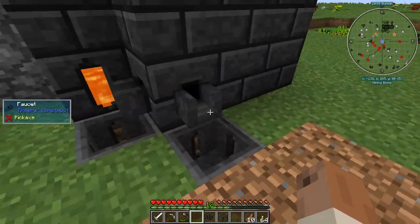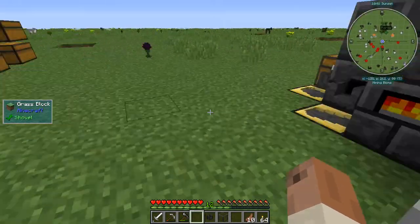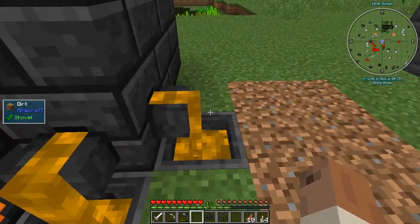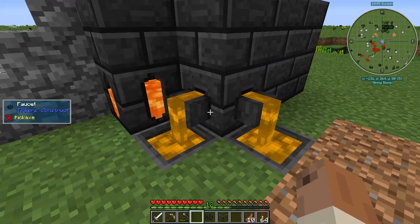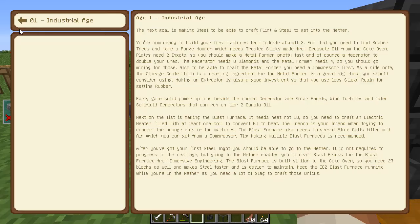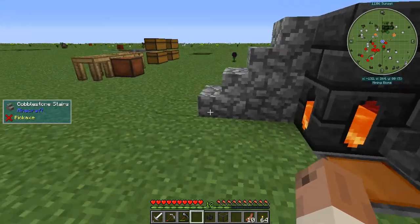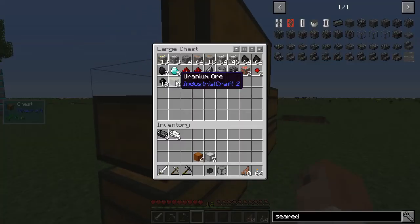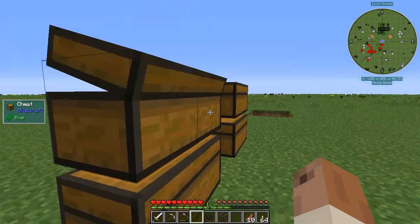Alright, welcome to Episode 4. I'm cooking up copper and iron — I've got all kinds of things cooking today. We are going to make some machinery. We've gotten ourselves into the industrial age, and one of the first machines we probably want to build is the metal former, because that's going to help us build all of our additional machines. That takes four diamonds, and fortunately I've been mining recently and have five diamonds — so I've got a good start.